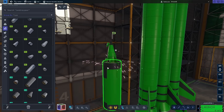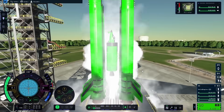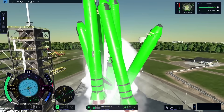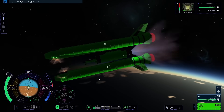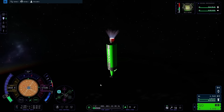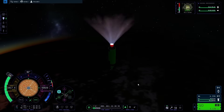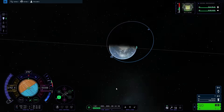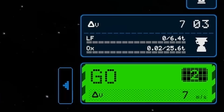I needed to fix that, so I added a bigger fuel tank, but in order to handle that, I also needed a bigger engine to push myself down harder. The staging was slightly messed up at first, but giving it another try, I was able to get up pretty high. Once I pointed radial in, I was burning straight down to keep myself from flying out of the atmosphere. At the very least, I made it over halfway around Kerbin before my fuel ran out.